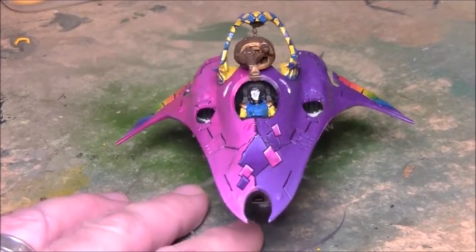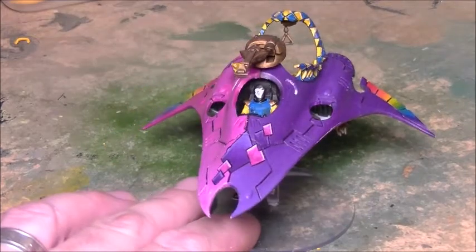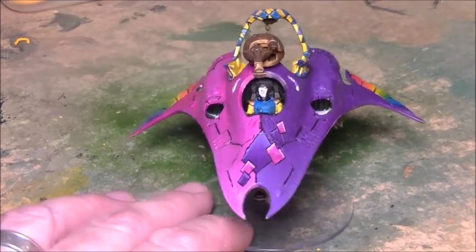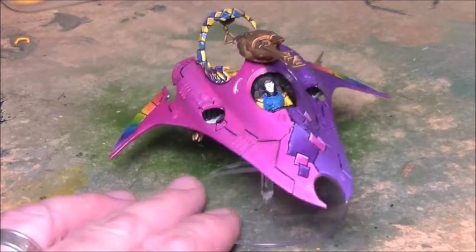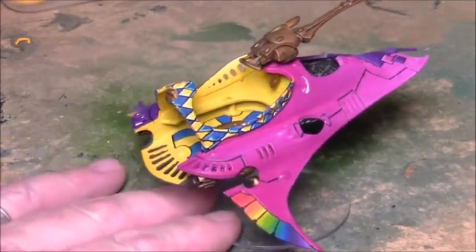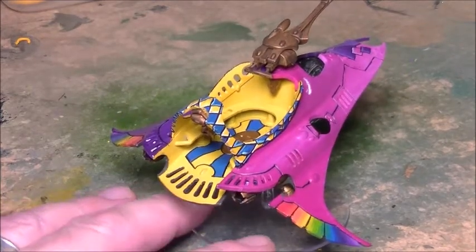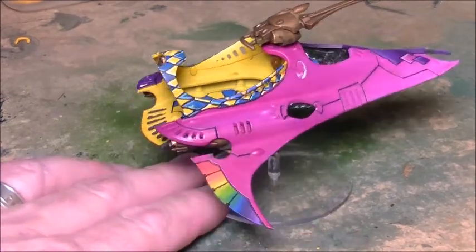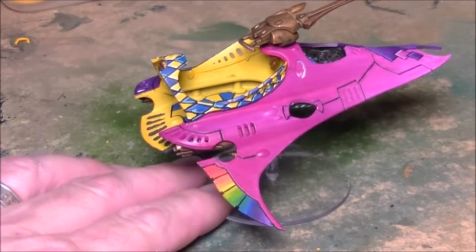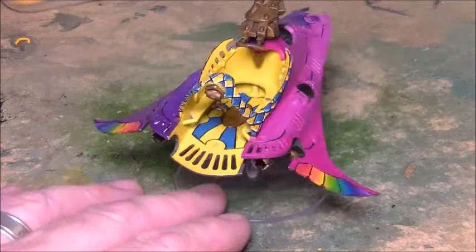We've done it half pink, half purple, and diamonds up the front in pink and purple as well. And if I swing them round, you can see the blues and the yellows are picked out in the crew area at the back there, and we've got the rainbow effect which we've got on all the Harlequins, down the fins on the wings.